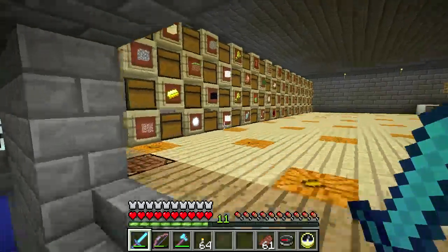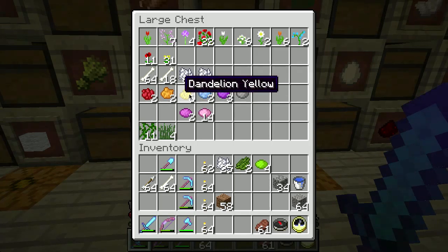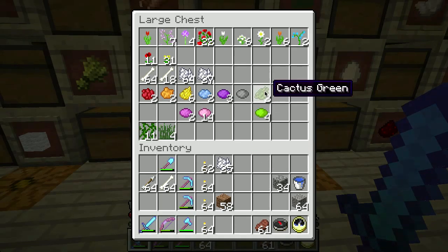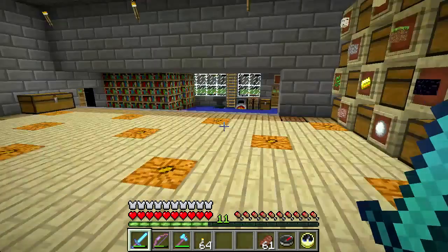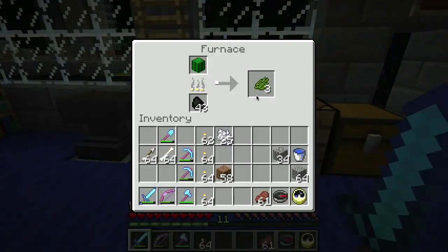Let's go back to our dye, our flower and dye box. I actually don't have the cactus green up here, but the cactus green and the lime dye - that's how you get those two. There's also a plant that you can get a green dye out of as well, but the easiest way to get it is from the cactus. Almost done - one more.